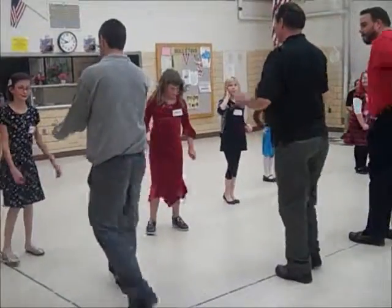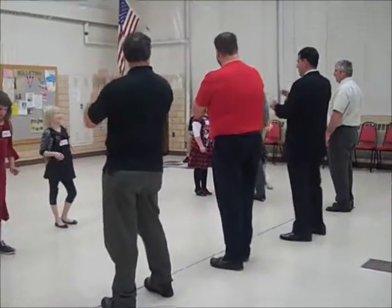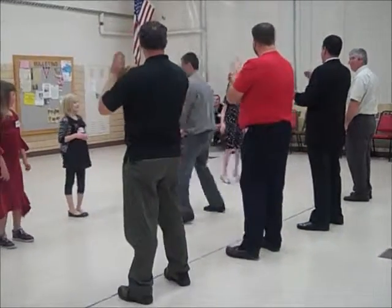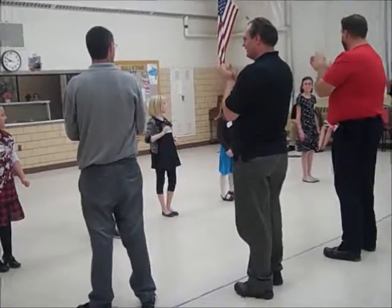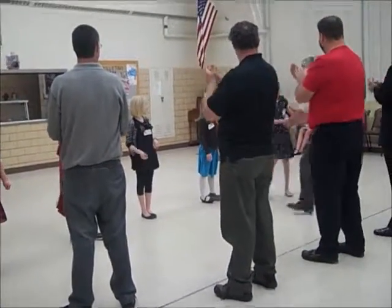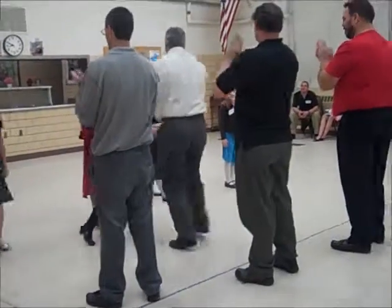First couple, join two hands, sashay down the middle, take the other guy's lady, sashay home with a brand new girl. Last couple with a brand new partner, sashay up the middle, take your lady back, sashay home to the end of the line.